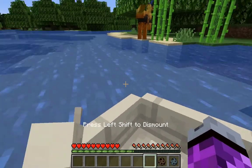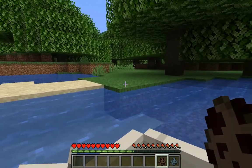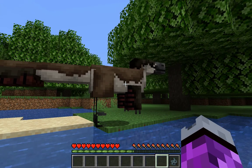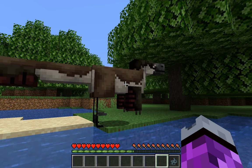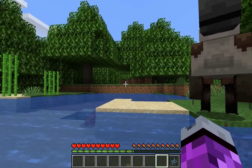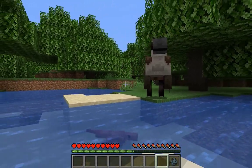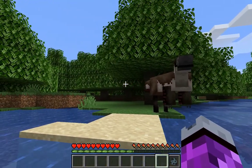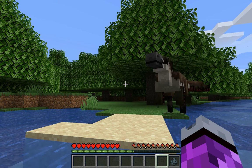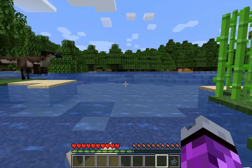Next up we have a utahraptor — it's a dromaeosaur from the early Cretaceous. It might come to eat me or something. It has a super good model actually — please don't eat me. It's a very large dromaeosaur, at least 20 feet long or something. It's still cute even though it's a top predator.